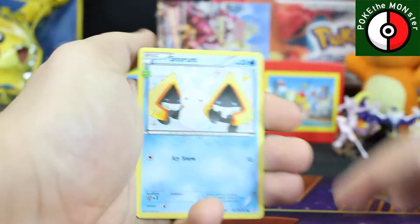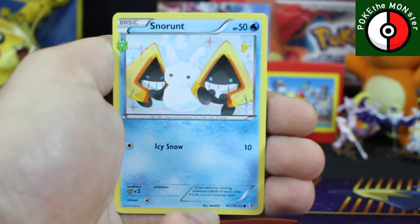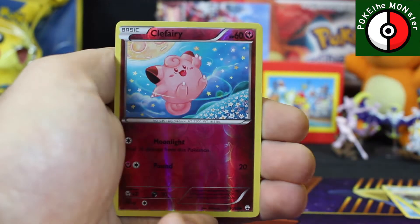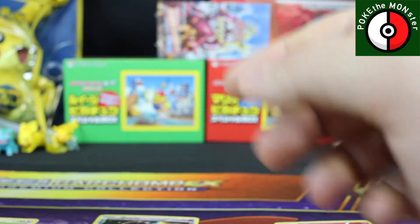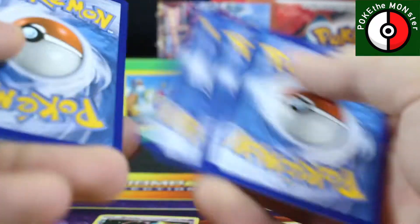Let's start things off right. We got a Snorunt — well, let's get that — Snorunt, Metapod, Max Revive. Reverse holographic is a Clefairy. Our Radiant Collection is a Jirachi, and our rare card is an Eric. All right, we're just gonna pop those down just like that and keep this going.